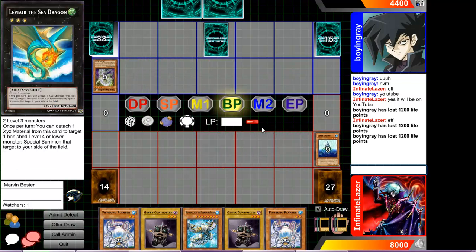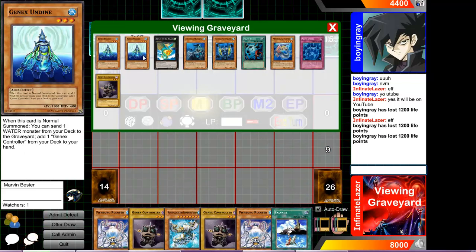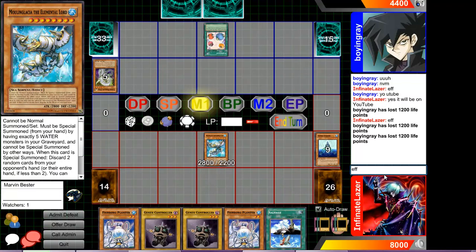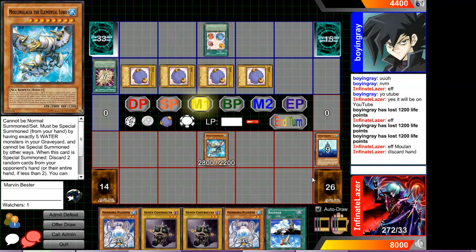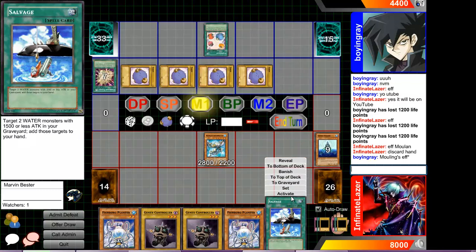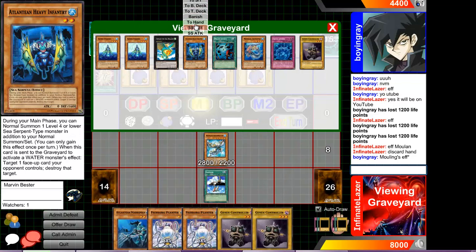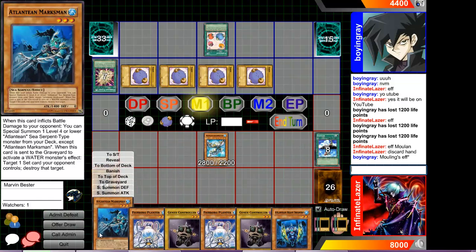We're just going to go point for point. Okay, awesome. And since I have one, two, three, four, five waters in my graveyard — he's going to discard his whole hand. Awesome. Salvage — yes, I do want to salvage those. I will add this guy and this guy to my hand. So really, I'm not going minus at all.